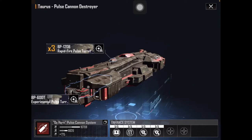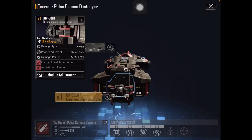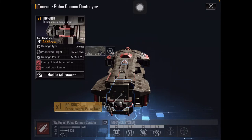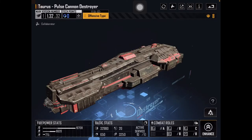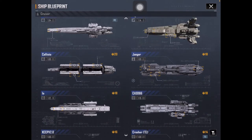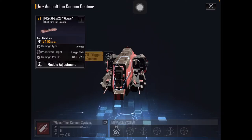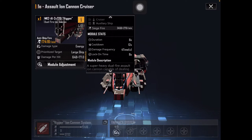There are three types of energy weapons: pulse weapons, ion weapons, and plasma weapons. The Taurus has pulse weapons. These tend to be the most accurate of all the weapon types — it's just an instantaneous energy cannon. Next up we have ion weapons, which are on the IO. Ion weapons shoot a continuous beam of energy that lasts for a while, as we can see on the IO.